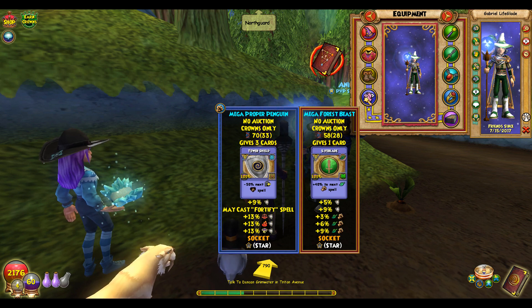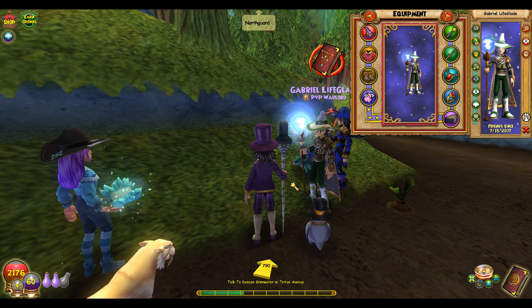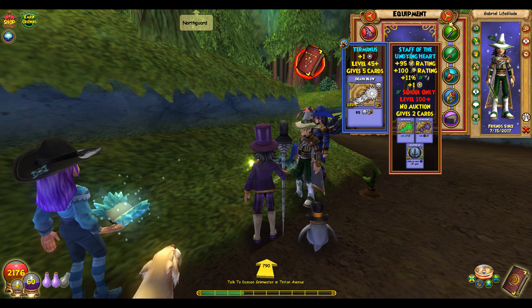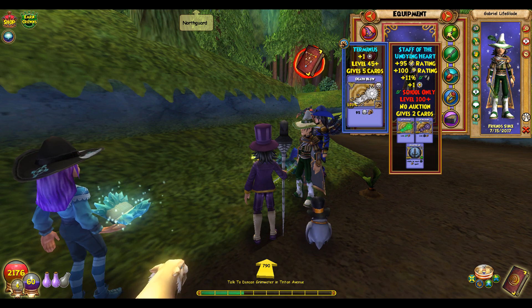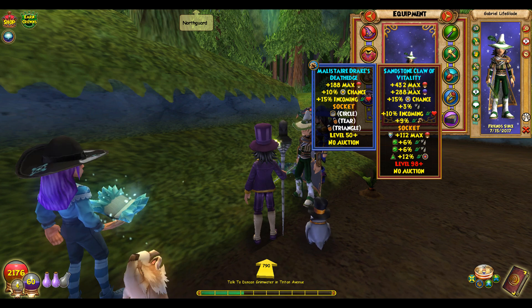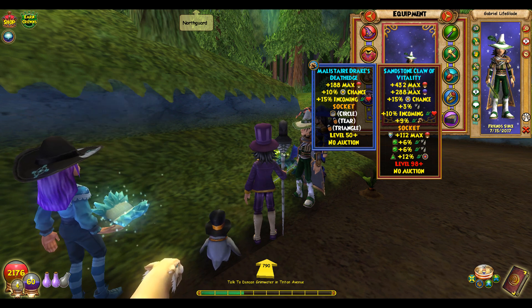His pet could be a little bit better but he's currently working on a better pet. His wand is 15 damage, 75 crit — it's pretty good. He also switches between that wand and the malice one. When he rocks the malice wand he gets 100 damage but 41 pierce, so that's when he wants to go super high pierce, and it's also got a better block at 258. His anthem is the Sandstone Claw of Vitality and it gives 3 pierce, 15 power pip, 432 health, 10 incoming heal, 9 damage. He's got pierce jewels, accuracy jewels, and health gift jewels on it.